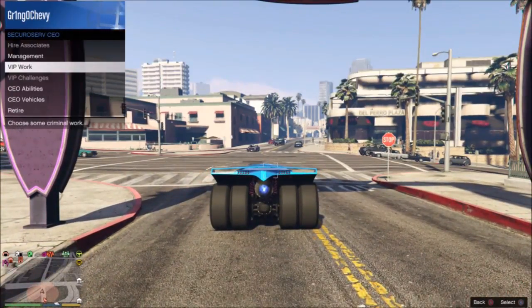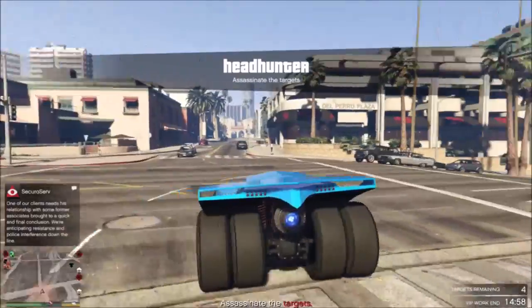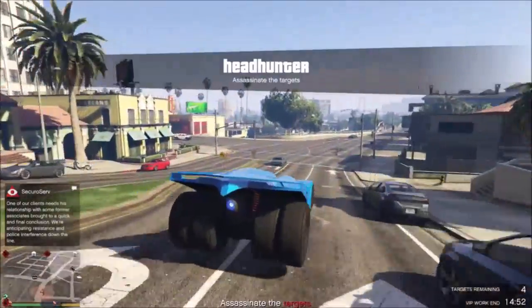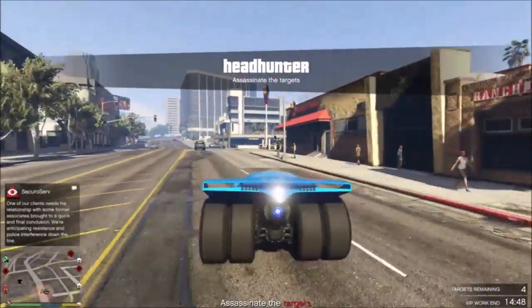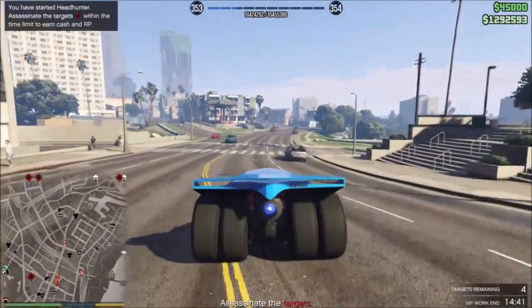If you already have a bunker, only the MOC upgrade to the workshop will cost nine hundred ninety five thousand dollars. The total price with the office during the sale is three million nine hundred forty five thousand dollars. Including the Vigilante plus full upgrade, it will cost eight million one hundred fifty one thousand dollars. With the motorcycle club it will be three million eighty five thousand dollars, and including the Vigilante plus full upgrade, seven million two hundred eighty two thousand dollars.